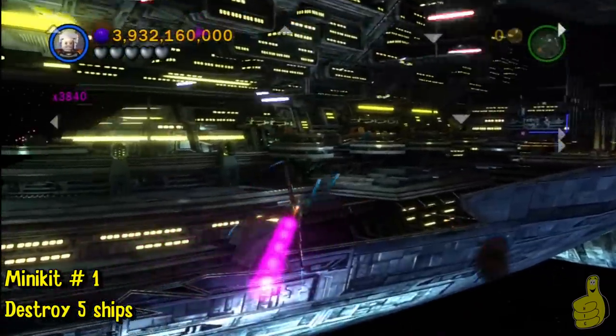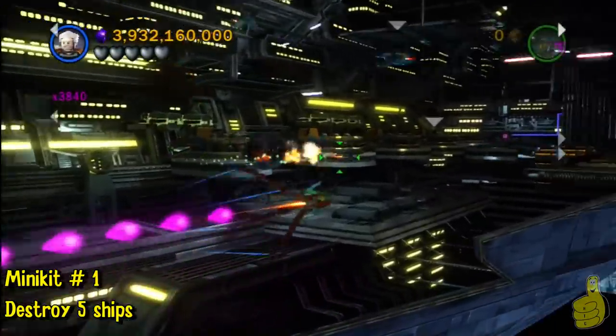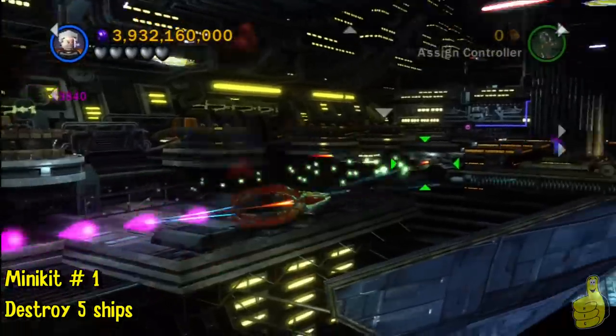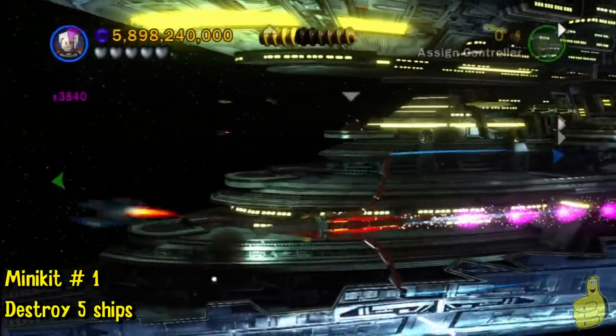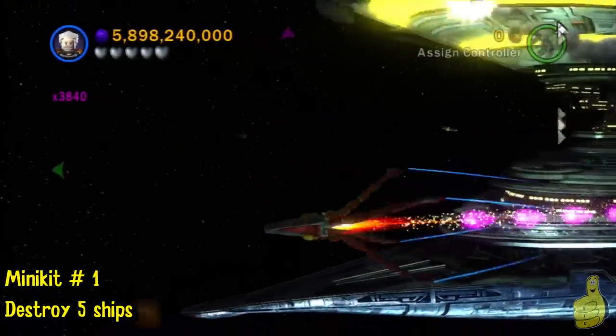For the record, I do have all the red bricks on — invincibility, all the multipliers, the minikit detectors, everything. So if you're wondering what those white arrows are, those are the minikit detectors, but I'm sure most of you know that by now.